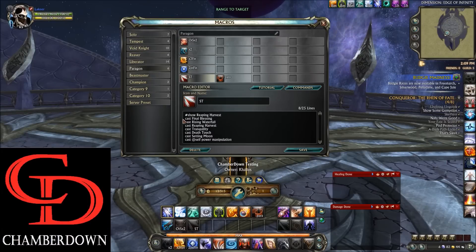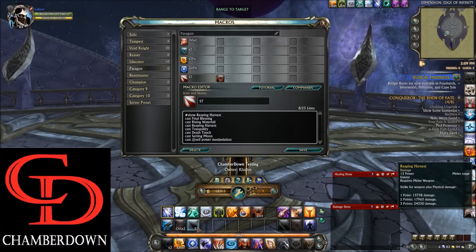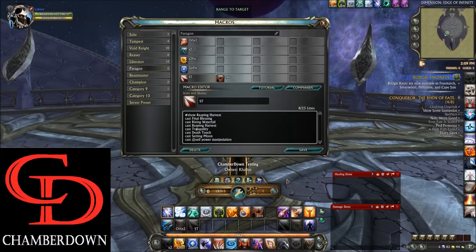We also have the Single Target macro, which all the other macros are based off of. You won't really ever need to use this unless you lose your place in your rotation, at which point you'll swap to your E key where this macro lives. Now let's talk about the Action Bar.